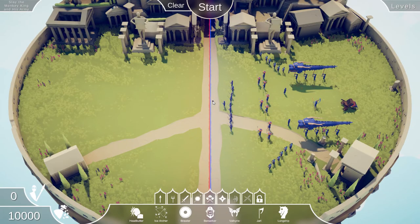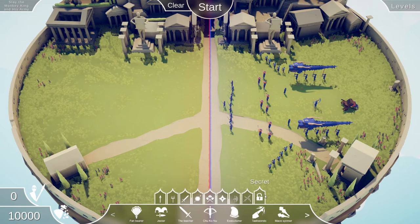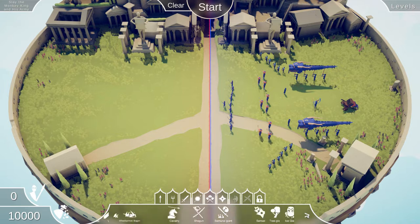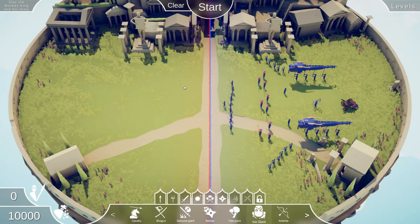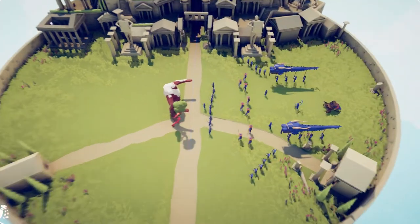Okay, next level here. Dragons. It's called Slay the Monkey King and his army. Here's the Monkey King. We've got some dragons, a Huacha, a bunch of samurais, some monks, some ninjas, and a whole bunch of firework archers - that's not good, we don't like those. 10,000 points. What if I just did an ice giant and a tree giant? Will it work? Let's find out.